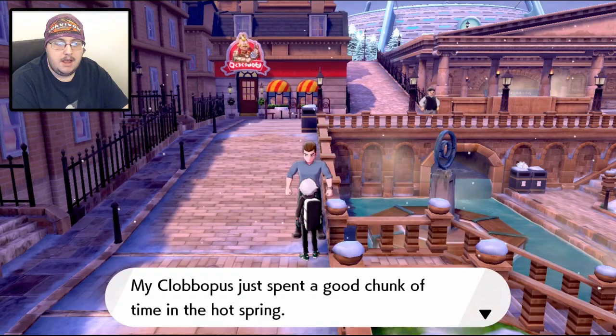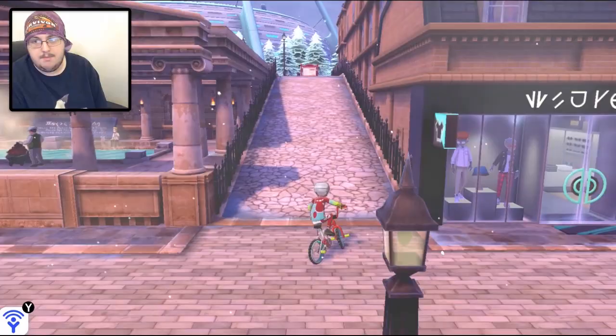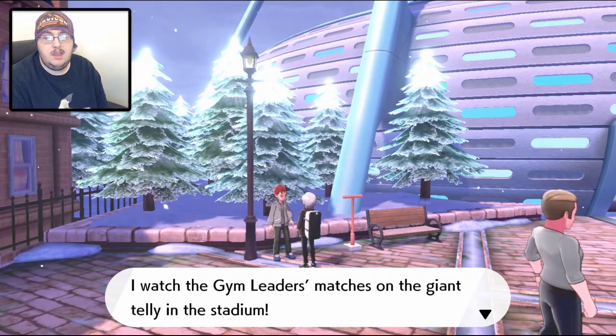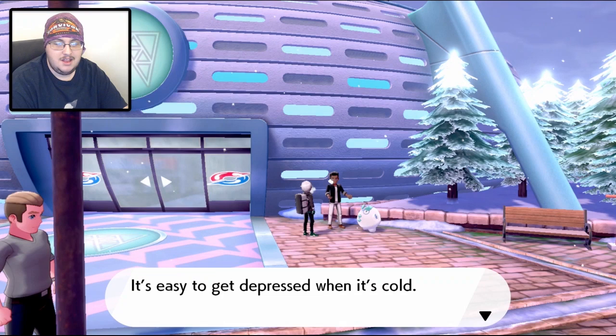This guy right here said his Clobbopus, which sounds like a claw or an octopus, and I'm actually stoked to see what that Pokemon is. We might see what it is in this episode, if it's an Ice-type in the Ice-type gym. Because we are going up here to the Ice Gym Stadium, and taking on the sixth gym of the game. I am super excited, and I can't wait to see the Ice-types that we haven't seen quite yet. I hope there's a lot of them. I love Ice-types, and we've only seen two so far. I'd love to see the Darmanitan.